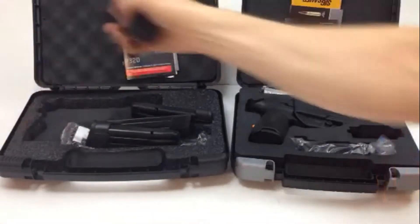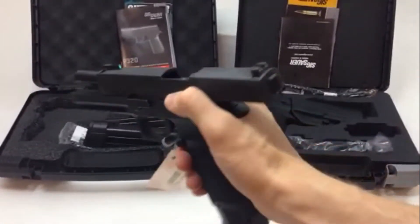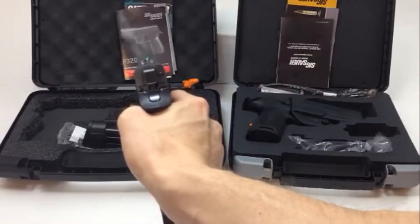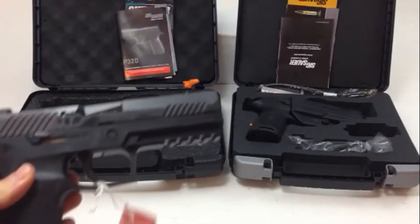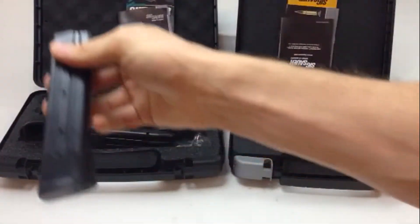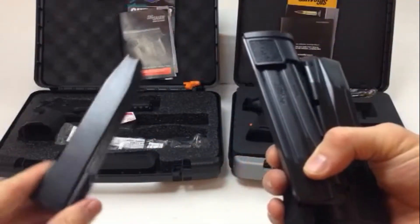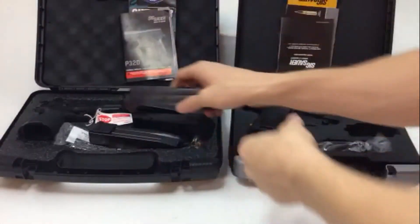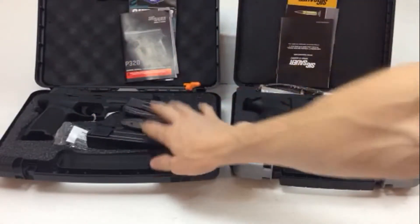This is the TAC ops version. It does not come with a holster. It does have the big green TruGlo night sight up front, and in the back it has SIG factory night sights. It comes with four 21-round mags — a lot of mags, a lot of bullets. So no holster, but it does have night sights and four 21-round mags.